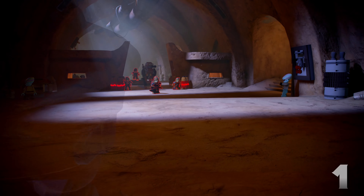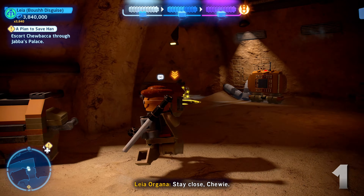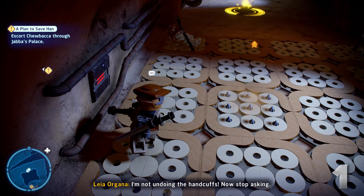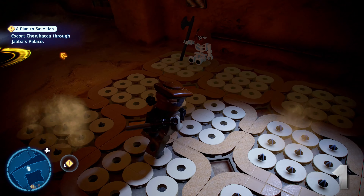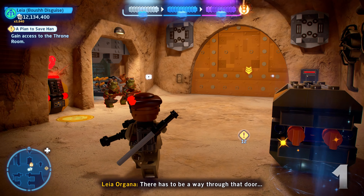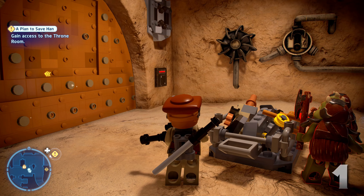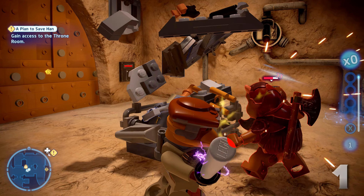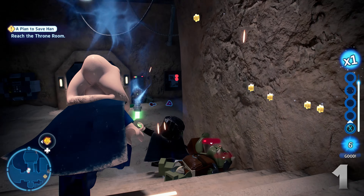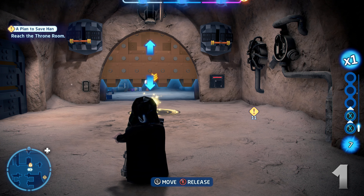In the number one spot I'm putting A Plan to Save Han. This is the opening level of Episode 6, and oftentimes I find the opening levels to be the best ones — that is definitely the case here. This takes place when Leia, Chewbacca, and later Luke are infiltrating Jabba's palace to rescue Han. Skywalker Saga doesn't have super in-depth stealth mechanics, but I love the stealth here — you can even choose to do pretty much the entire level in stealth, and there's even a level challenge for doing it. The level starts with Leia and Chewbacca sneaking through palace corridors to reach Han frozen in carbonite, with a few puzzles along the way like crossing gaps or opening locked doors.